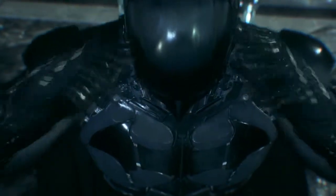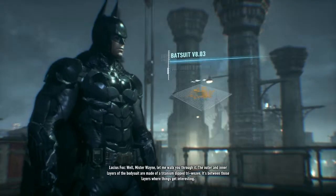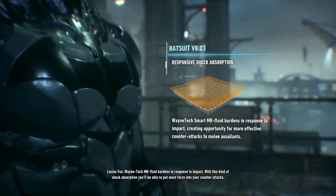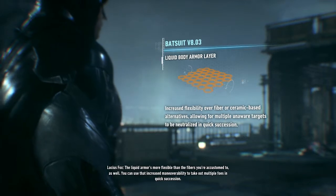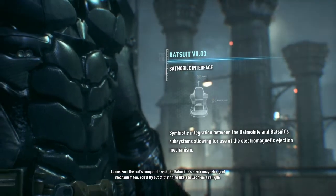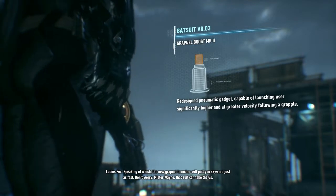Cheeky hints of Bruce's face. Dude, I could take Superman on now. Probably not. You'll be able to put more force into your counter-attacks. The liquid armor's more flexible than the fibers you're accustomed to as well. You can use that increased maneuverability to take out multiple foes in quick succession. The suit's compatible with the Batmobile's electromagnetic eject mechanism too — you'll fly out of that thing like a bullet from a railgun. The new grapnel launcher will pull you skyward just as fast. Don't worry, Mr. Wayne — that suit can take the G's.